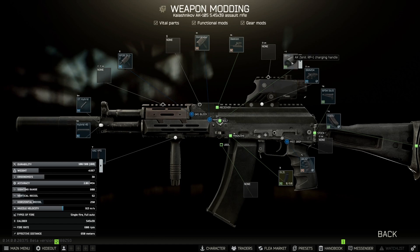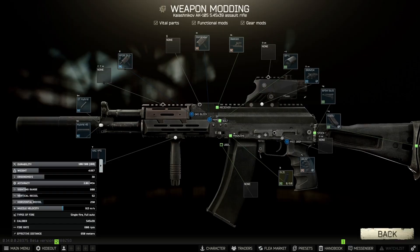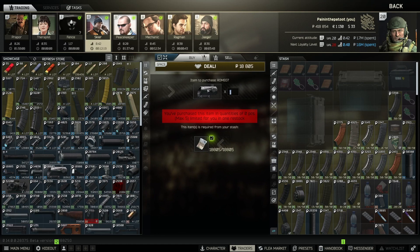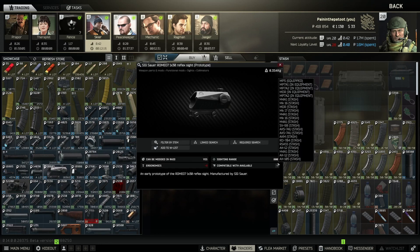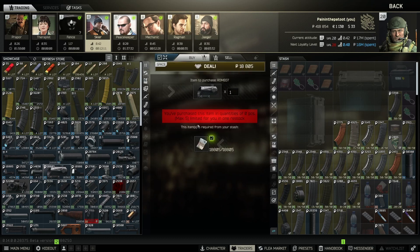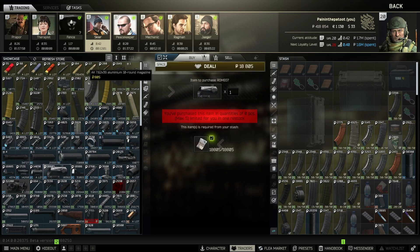For sighting, the requirement is 800 meters, so I chose the Bravo — it goes directly on without an adapter and has only minus two ergo impact. Over at Skier, the Romeo is also 800 meters but minus three. There are other 800-meter options, but they're also minus three, so you need enough spare ergo to accommodate them.